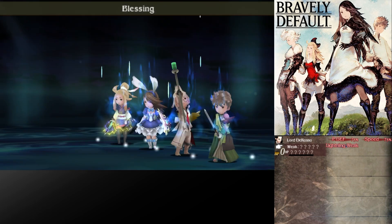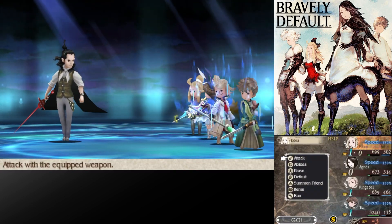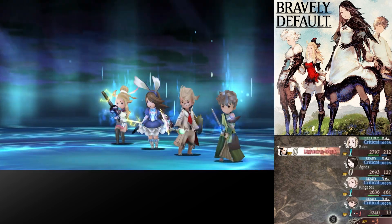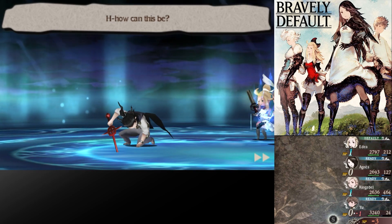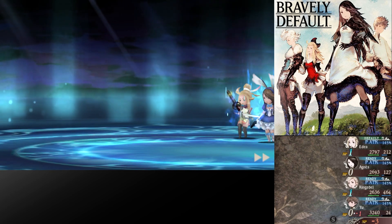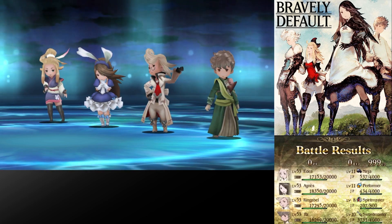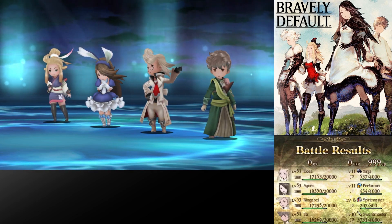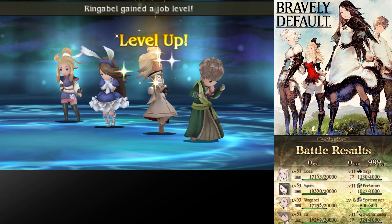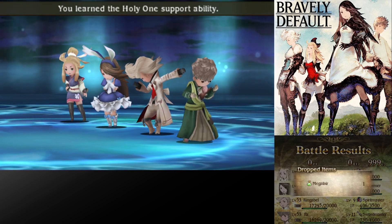I've always thought whenever Idia says 'so long' that she was always saying 'go long' — like she was asking them to go long for a football throw or something. I don't know why, but I was like — good job, De Rosso, you caught the ball. How... can this be? The immortal Lester De Rosso has been defeated? Hey, that went much better. I just had to commit a lot more resources to increasing my physical defense. No EXP for this encounter actually — you only get JP, which is pretty interesting. But I'll take it.